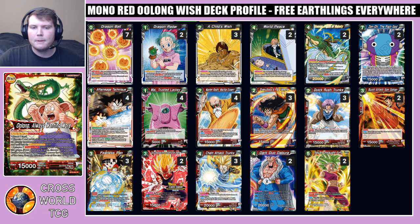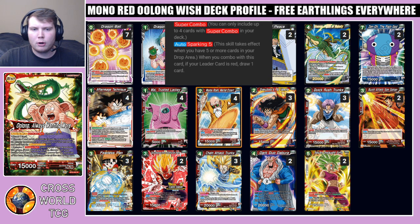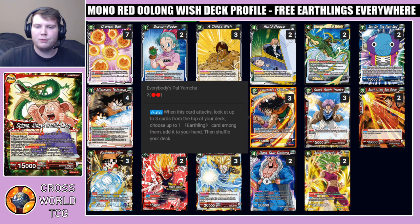We are playing four copies of Master Roshi — the sparking five super combo 0-cost 10k. Really good with dragon balls; the fact that you get to put all your dragon balls in the drop super quickly is really strong. Master Roshi turns on for me pretty quickly, not as quickly as the Shenron lists, but still very fast.